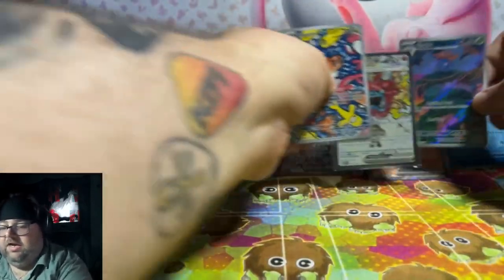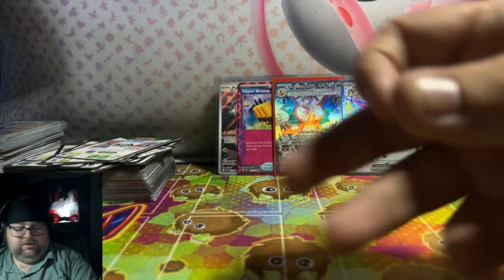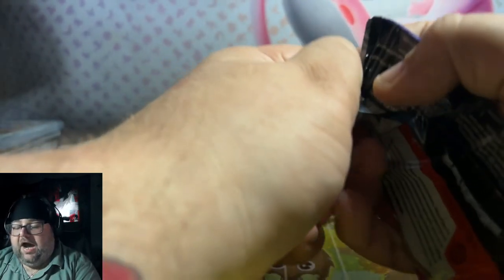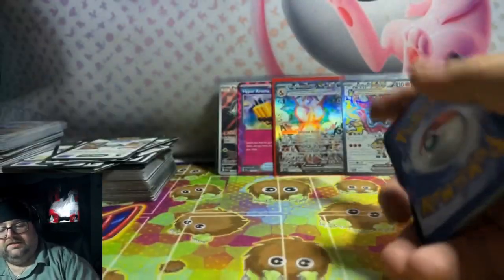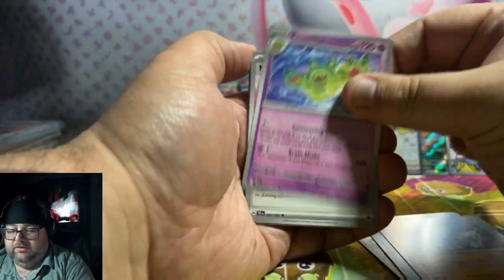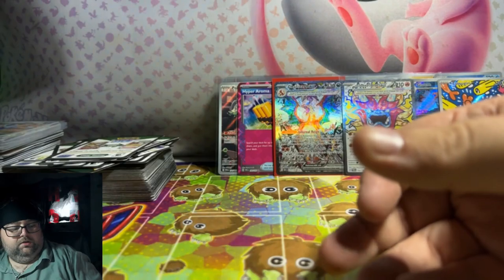Let's go ahead and start adding all these other beautiful cards up here. The last pack of Temporal Forces — I don't think we've had a hit with Temporal Forces today. So Temporal Forces, it's time to show up — give us something. I would love to pull Salvatore SAR. Mist Energy is nice, Iron Hands is nice, Area is nice, Emeridon is okay.